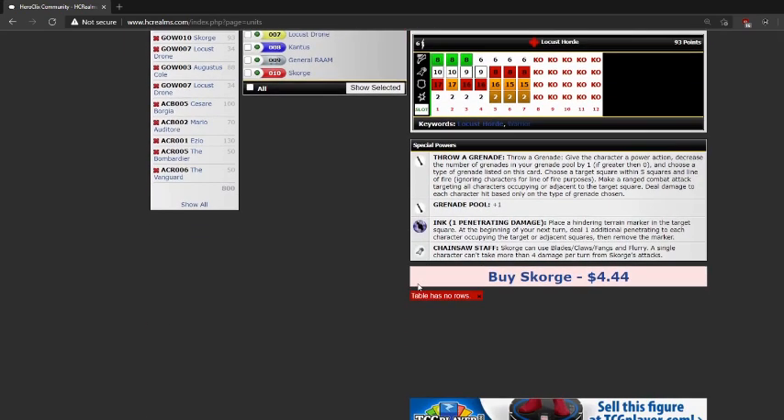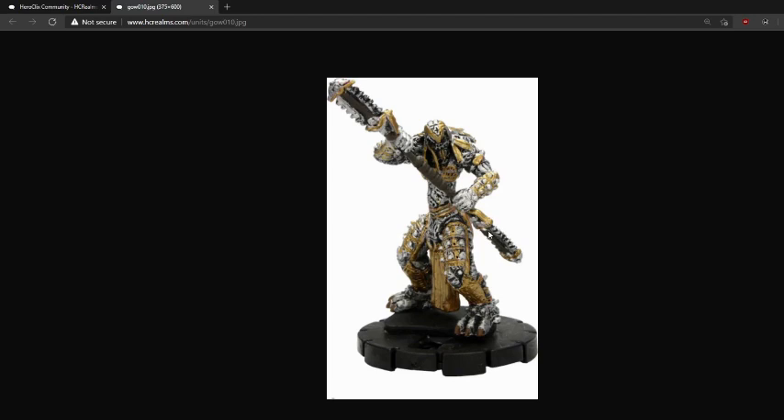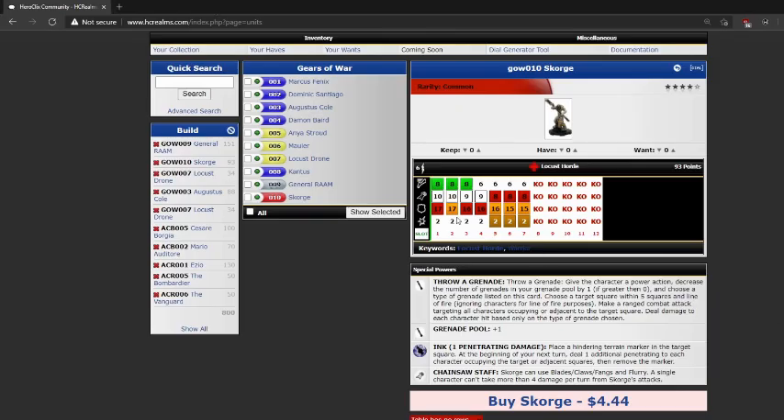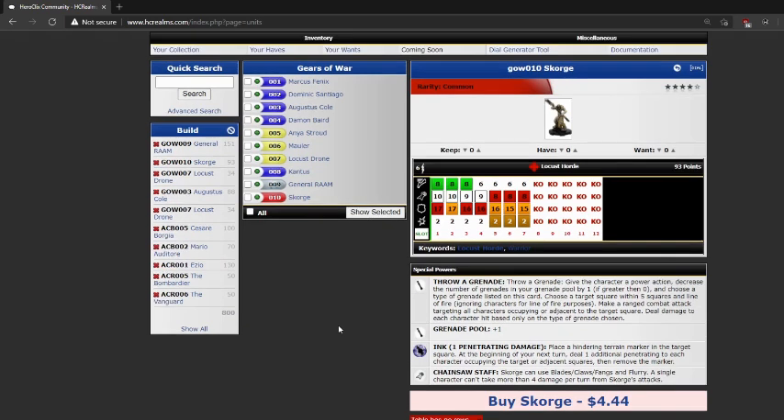Next up is Scourge. He's got a weird dual-wielding chainsaw bow staff. He starts with charge — 93 points. He also has Throw a Grenade and adds one to my grenade pool. He only has the Ink Grenade himself. His special attack power for half of his dial is Chainsaw Staff: Scourge can use Blades and Flurry, but a single character can't take more than four damage per turn from Scourge's attacks. So I can double up on my flurry, but only if my first roll is really bad.